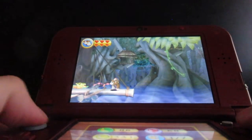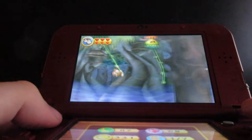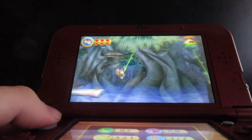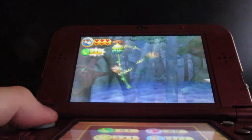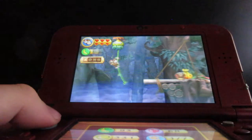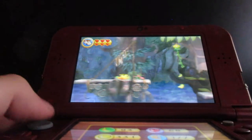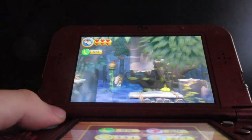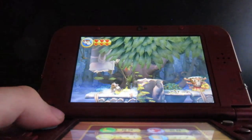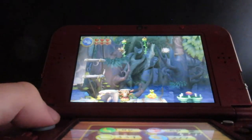Now here you want to be very careful to grab the vine here, jump and grab this next one, get the K, and land on this platform right here. Get the tiki goon, grab the next puzzle piece, let go and land on this next one, then make your way up here to the barrel.